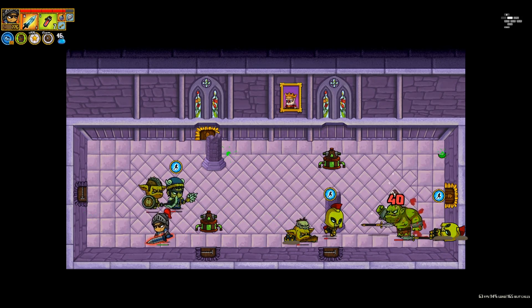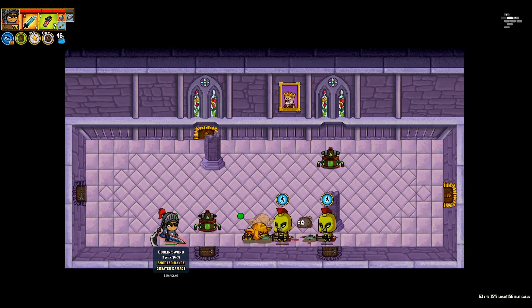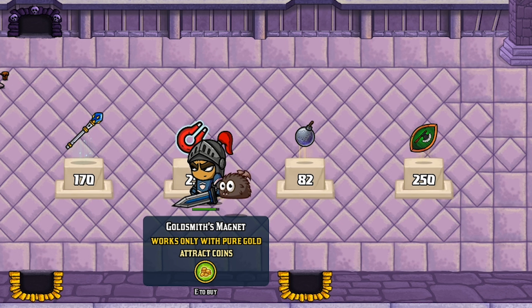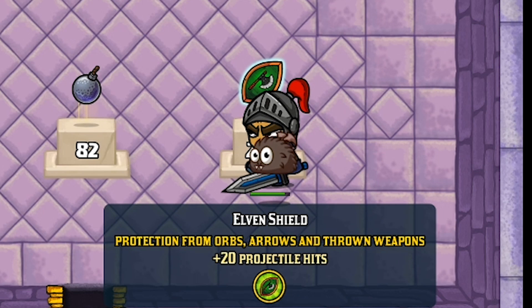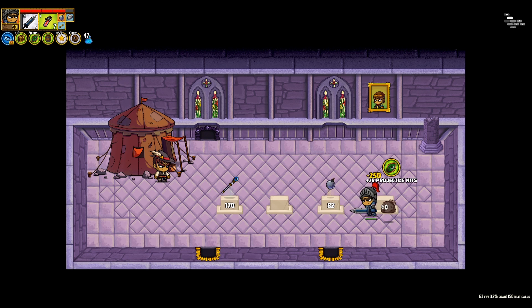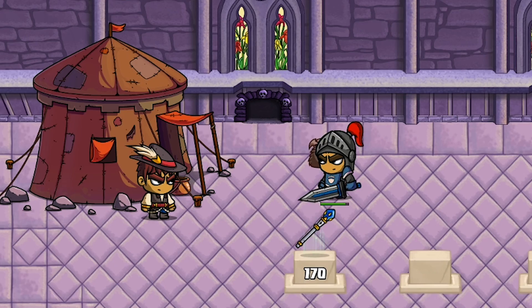Some of these rooms are getting harder to avoid enemies in, but still not too bad overall — none of the rooms I ever felt like I was really in danger yet. Another item shop: this attracts coins so it'll be slightly easier to pick them up. And this one is protection from orbs, arrows, and thrown weapons — 20 projectile hits. I mean, I've got the money for it, I think I'm going to buy that anyway. I still got 500 gold left — might as well spend it on something.